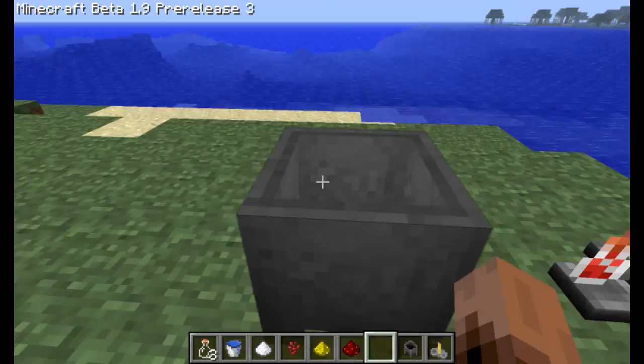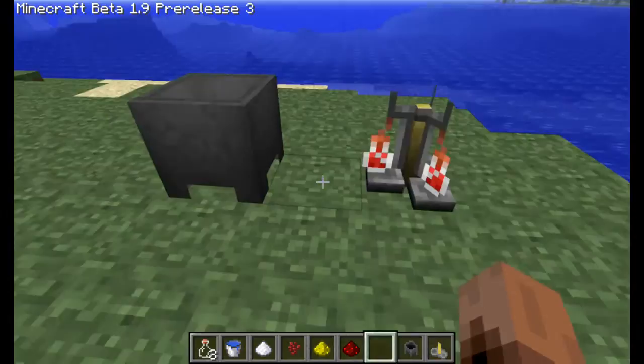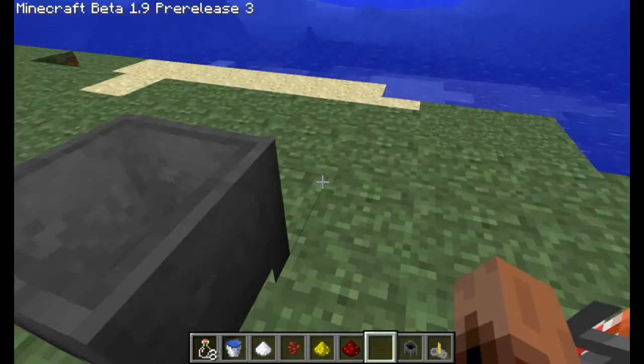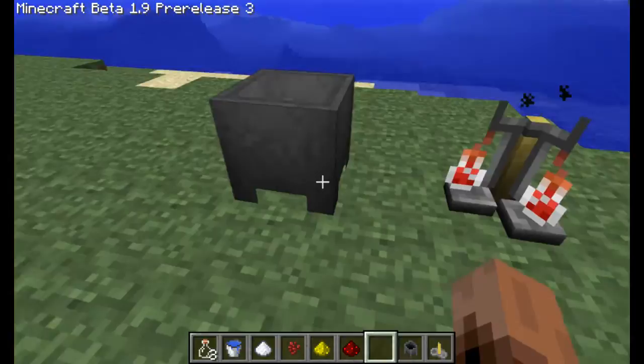What's up everybody, Cosmic Ray here. Today I'm going to be showing you how to make potions. This is a new feature that just came out in Minecraft Beta 1.9 Pre-release 3. Before you can access potions, you could use an inventory hack a little bit earlier, but you couldn't actually make them — so that's what I'm going to be showing you guys today.